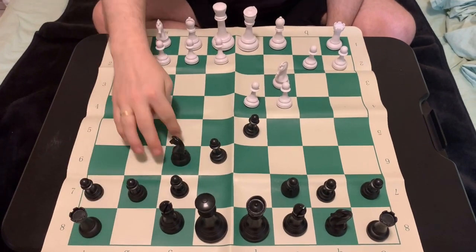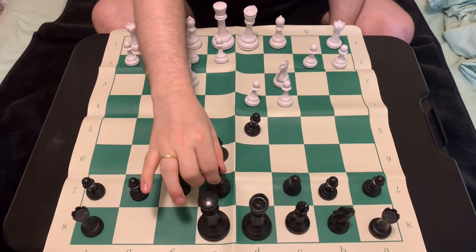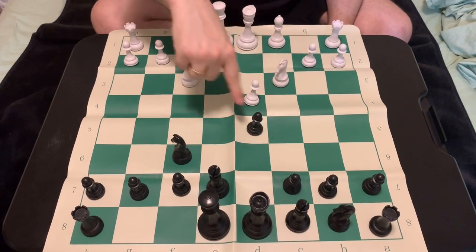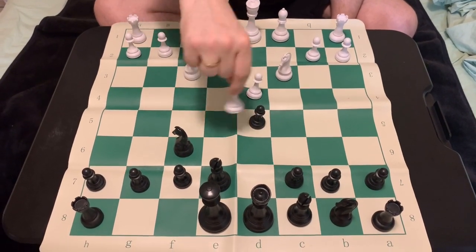The idea is super simple — you are just developing your kingside pieces with knight f6 and bishop to e7. Notice how the pawns are on d5 and e6, and if they were to take, we can take back and still keep a pawn in the centre, making sure they don't get e4 to take over the whole board.